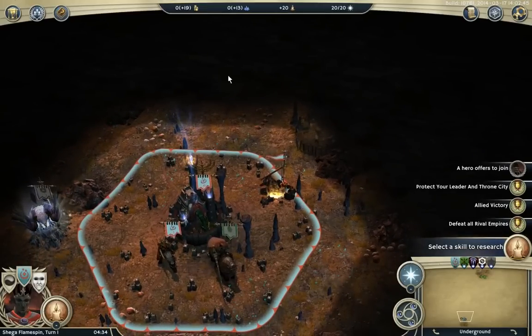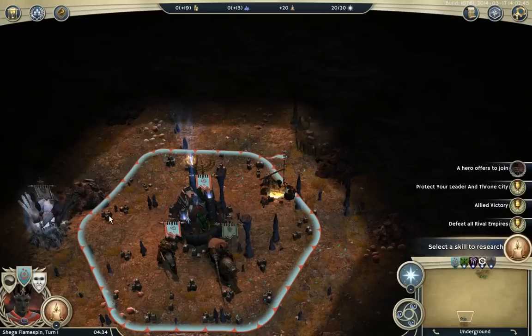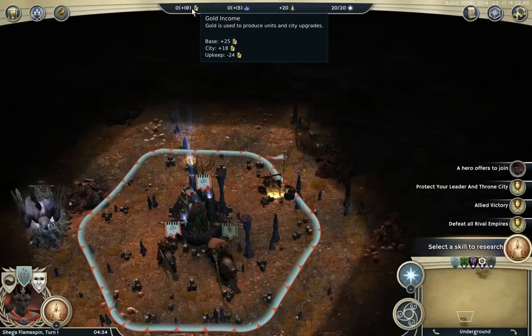There are three resources in-game. You can break down the gameplay into three core moments: empire management where you sort out all your building and resources, strategic positioning which is movement on the strategy map, and then the tactical map battles. Gold is used — as it says in the tooltip — for building units and city upgrades, but it's also used for hiring heroes, purchasing towns, and buying units from locations such as inns, and you can get them instantly.